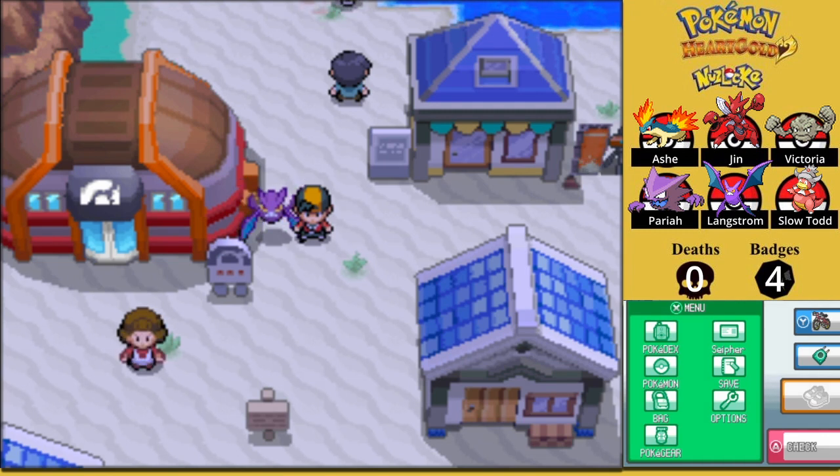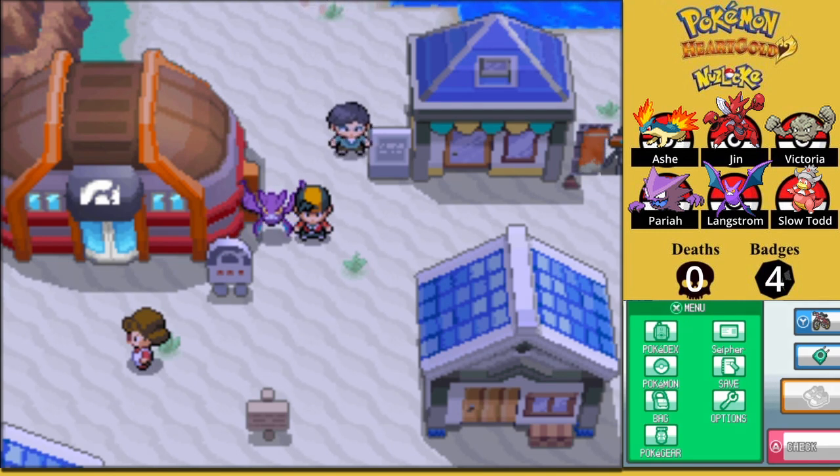Hey everyone, Cypher here and welcome back to Cypher Play's Pokemon Art Gold Nuzlocke. In the last episode we took a whirlwind tour through Routes 38, 39, Olivine City, Route 40, and Route 41 to make our way here to Cianwood City. Today, we will be challenging Cianwood City's gym, at least its gym trainers, and taking on a fight you probably wouldn't have expected if you didn't explore the area.